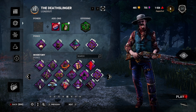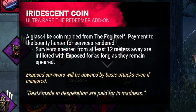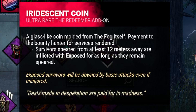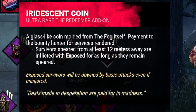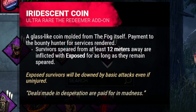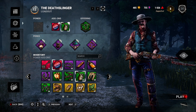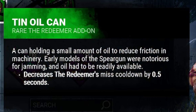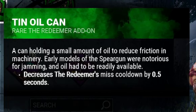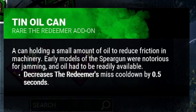Now onto the addons, we're going to bring the Iridescent Coin, which allows the Deathslinger to afflict survivors speared at least 12 meters away from him with the exposed status effect. One of the Slinger's strongest addons, it rewards long-range shots with an insta-down, so in case all the perks fail, you can still get the exposed status effect by naturally playing and getting better with the killer. For the second addon, we bring the Tin Oil Can, which decreases the cooldown of missed shots by half a second. This addon pairs well with the Iridescent Coin, as it incentivizes you to take more risky shots, mitigating the penalty quite significantly.